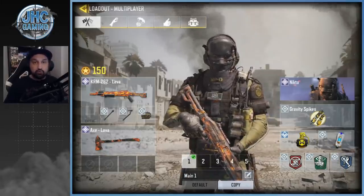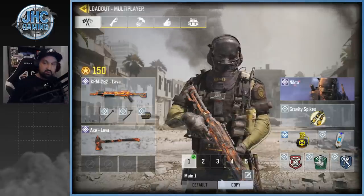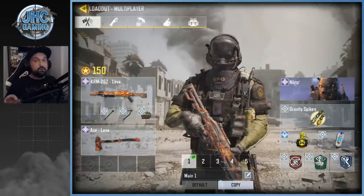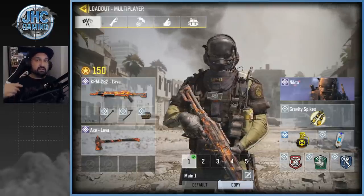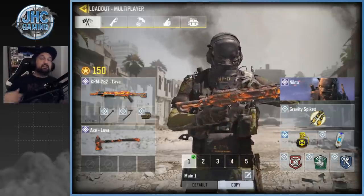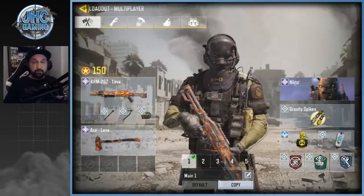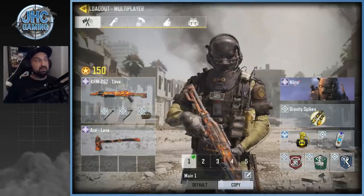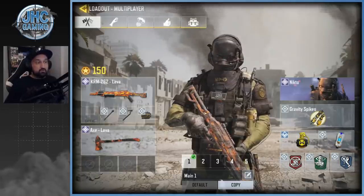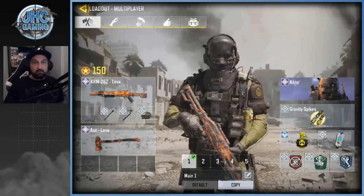Use Ghost so you don't appear on the minimap. So Ghost, Dead Silence, Lightweight for the shotgun. If you're really good, what you can do is get a few kills, let your opponent win the first round, and then choose shotguns for the second round — because the first round is going to be tougher if you play shotgun while your opponent is using AR or SMG. If you lose the first round, select shotgun on the second round and then it's shotgun versus shotgun.